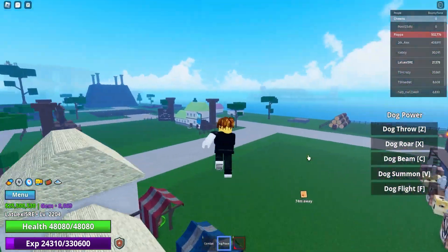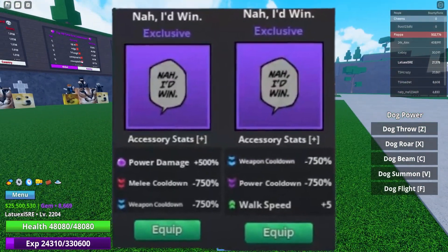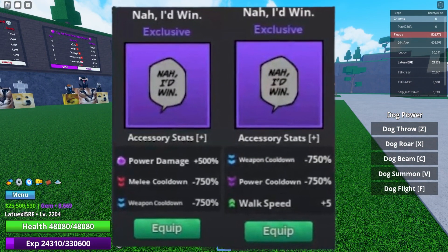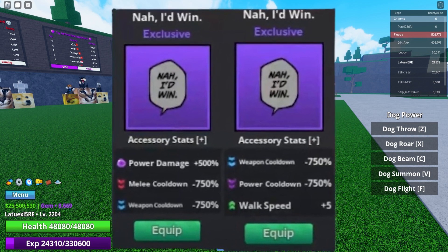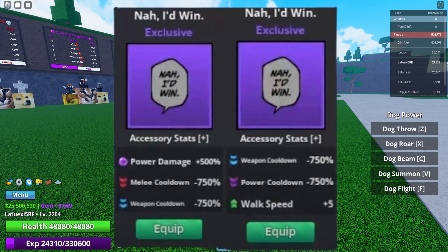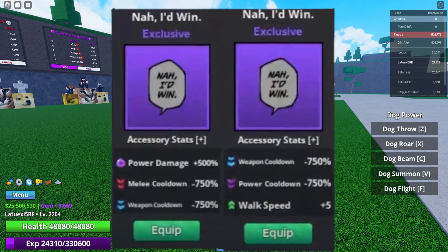Let me showcase you the new exclusive accessory. As you can see right here, it is actually really OP. Let me look at the stats: it gives 500 power damage, minus 750 melee cooldown, and a weapon cooldown of minus 750, so you can literally spam your weapons. It also gives a power cooldown boost and increased walk speed — some insane enhancements.